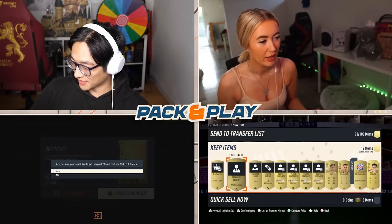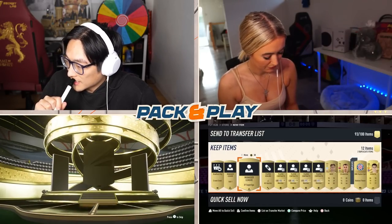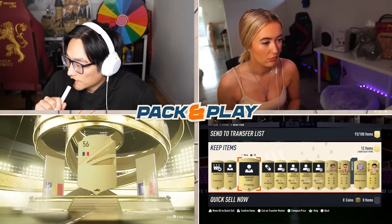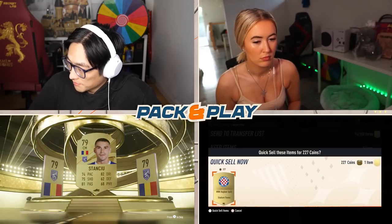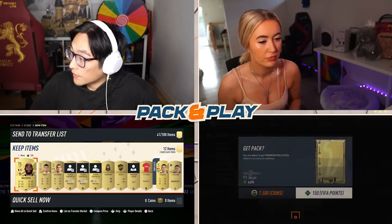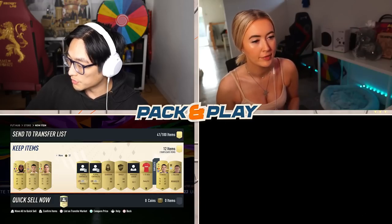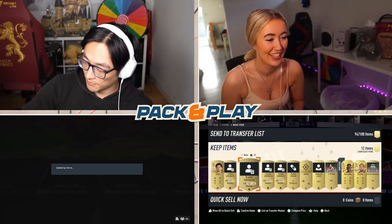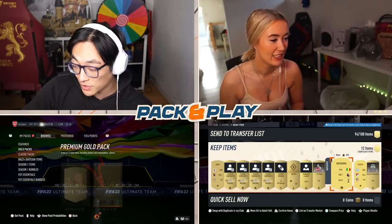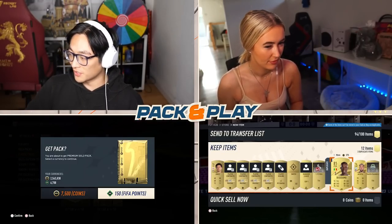Pack number four — I'm literally getting Spanish cards, just like you said. It's not a board but it's rare. Who the bloody hell is that? Oh, that's actually good. I managed to pack Kudus, which is good because he's French so he gets a link. He's also got 93 pace at left mid, so it's not terrible.